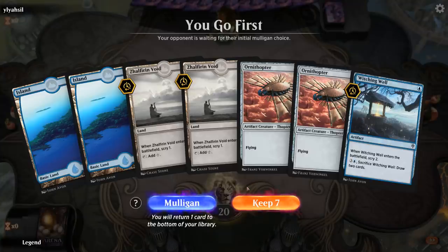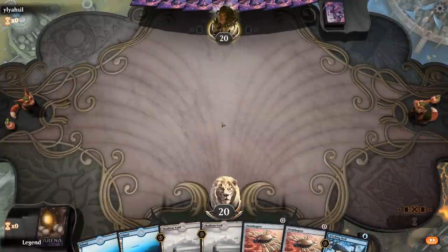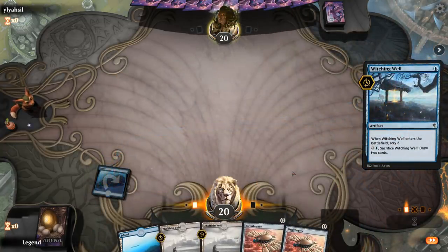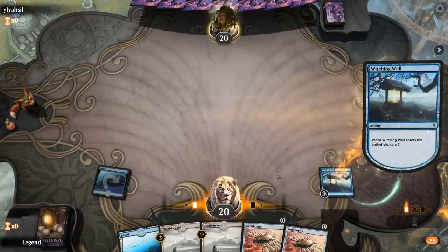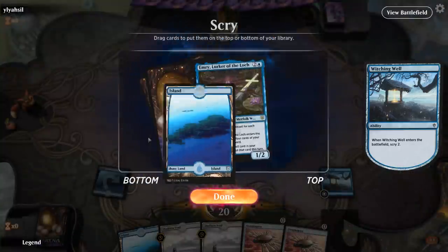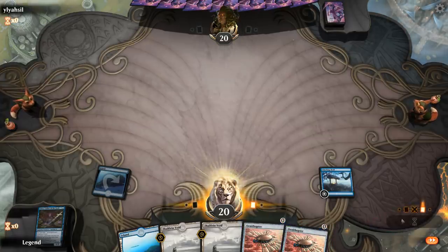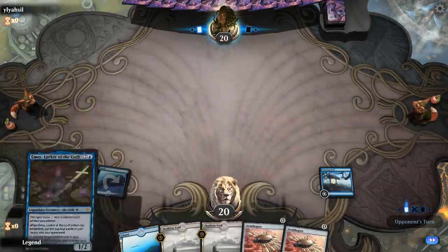We're on the play and this is not a great hand as we don't have any payoff cards. That said, we do have double Void and Well which can help us find one of those payoff cards, so we'll try it just for science. If we didn't have double Void I would definitely mulligan. Steel Overseer would be good here, Emery, even Sai, and of course Antiquities. I'll keep Emery and hold on to the Ornithopters for now — don't really need them to play Emery next turn, and I might draw Sai so we want Ornithopters to make Thopters.